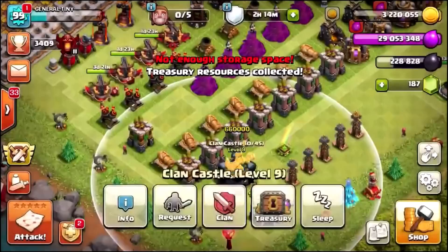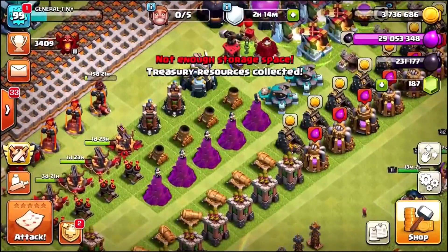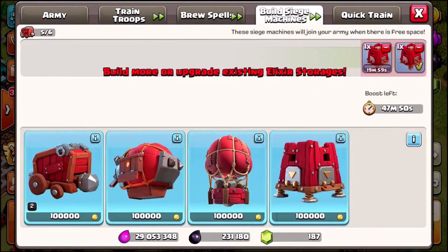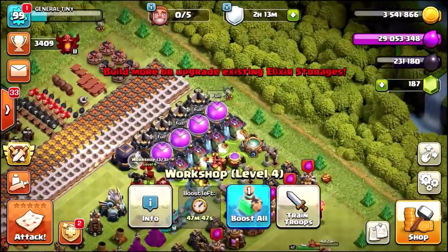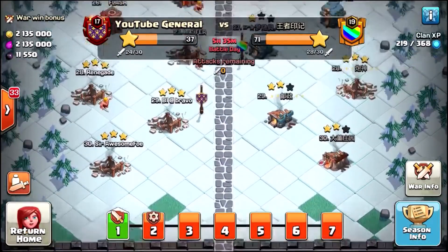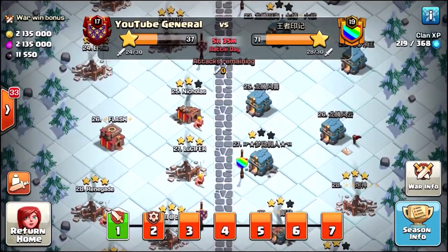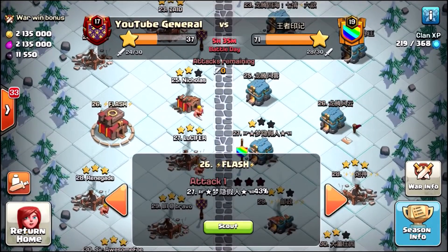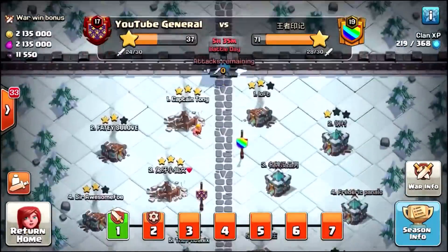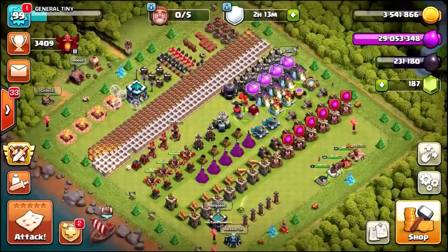We got 400,000 plus 150,000 more from the bonus and claimed the star bonus, taking us to just under 4 million gold. I'll probably do a double upload on this account today and another video on the main village later, so stay tuned and subscribe with notifications on. Send a message to Supercell — there is no way it's fair to have Town Hall 10s taking on Town Hall 12s. Hopefully Supercell fixes it.